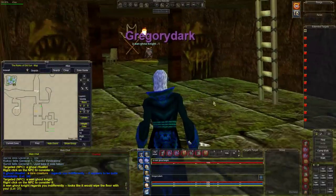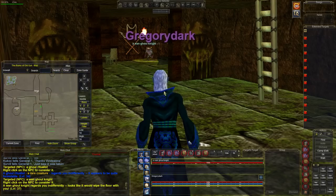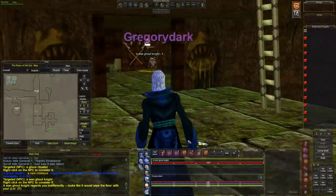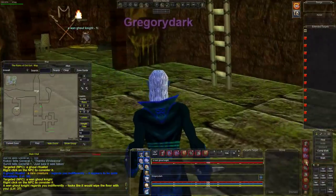Down this hallway is the gargoyle area. You may have one roamer here. When fighting in here, this guy can move around and you'll also get a roamer, so you have to be very careful.